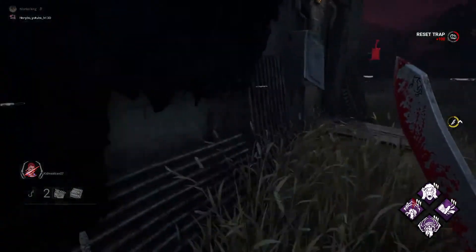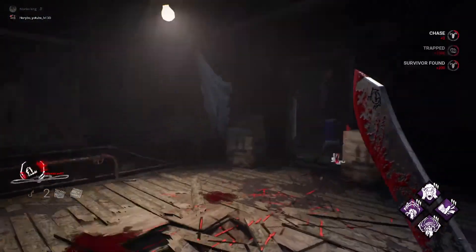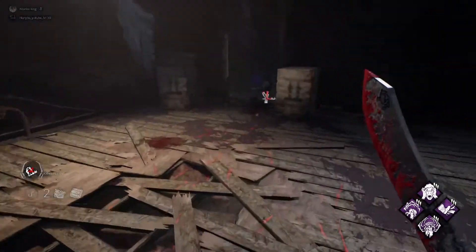The killer shack is no longer loopable because now the survivor has no room to go — we block the left side, block the right side, and you can also block this side of the door. Now they cannot use the shack to loop you at all.